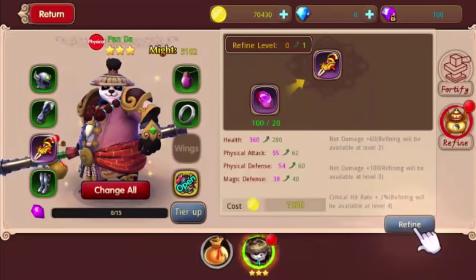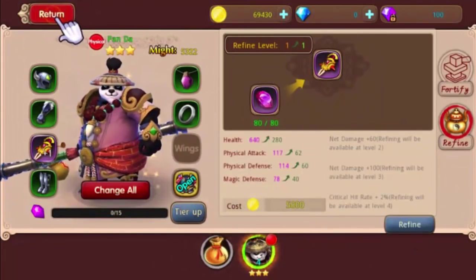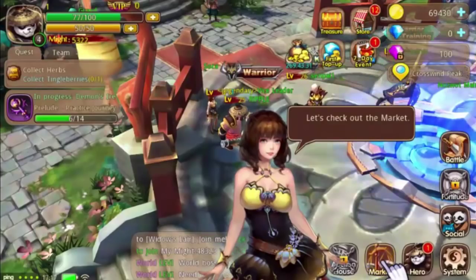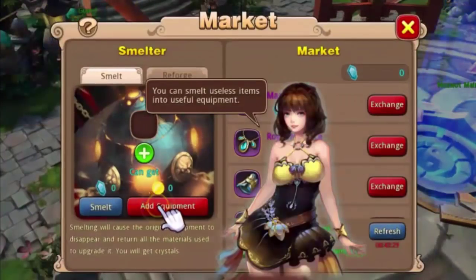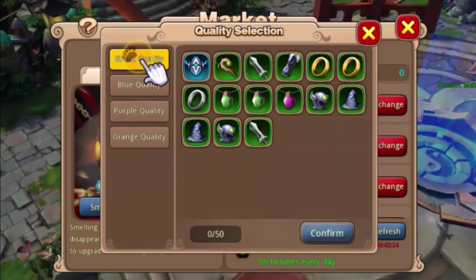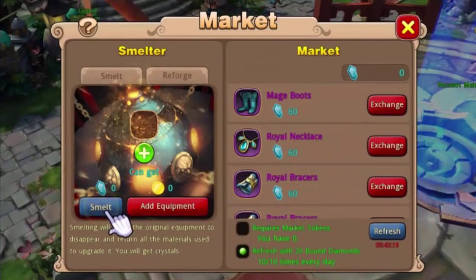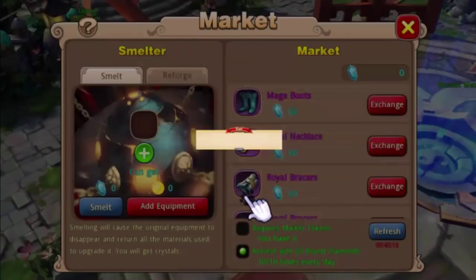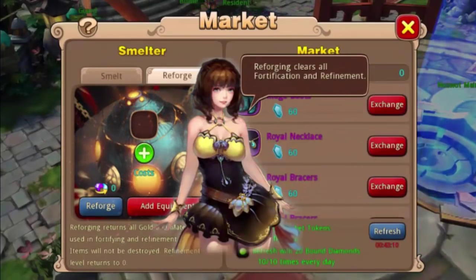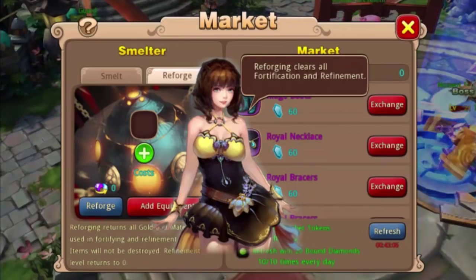Fortification is the same - you can only fortify a piece of equipment twice your level, so I'm level four currently. We're going to refine it as well. Let's check the market: add equipment, not useless items. We've got green, blue, purple, and orange quality tiers. For green you get gold. Reforging takes fortifications and refinements off your gear and you get that stuff back, but it costs diamonds.